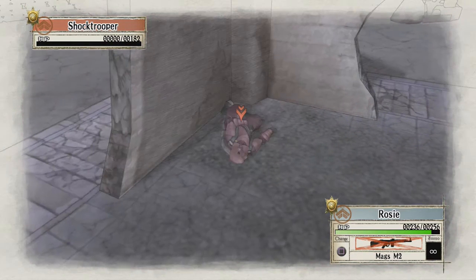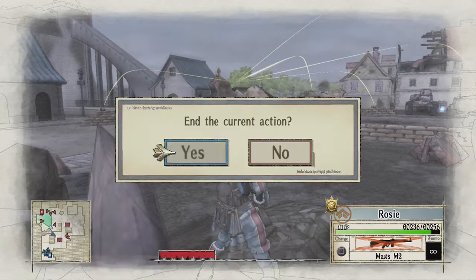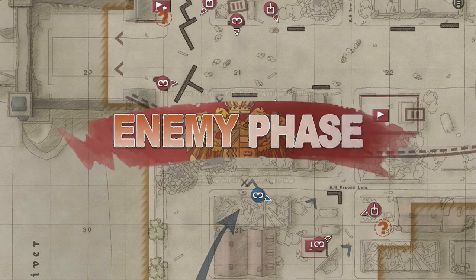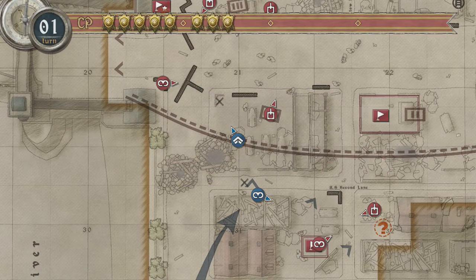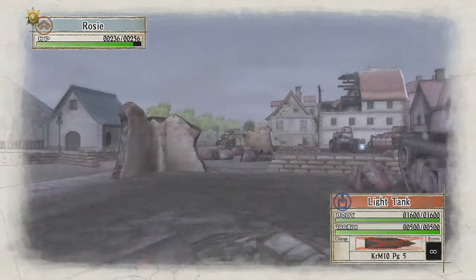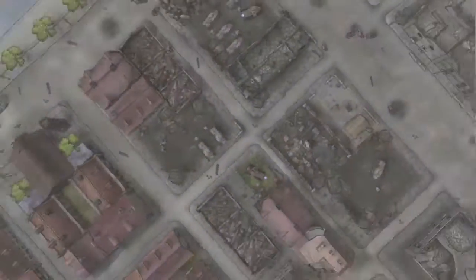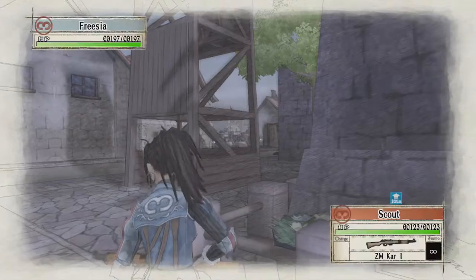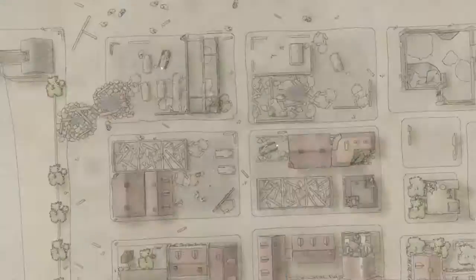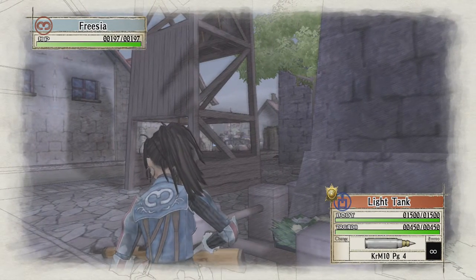This guy's not in cover so we can finish him off pretty easily. Now this is where I would suggest ending your turn and just letting the enemy do their thing. This way we're going to have absolutely loads of excess turns, which means if anything goes wrong and we don't get a chance to use our scouts, technically we can take that camp with just Rosie - we won't even need a second character.